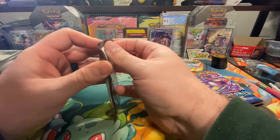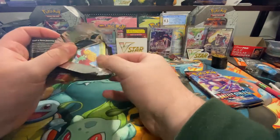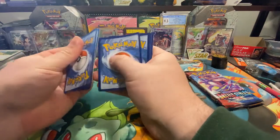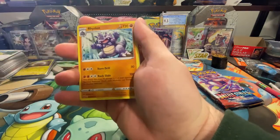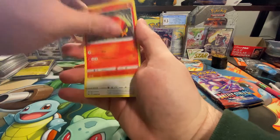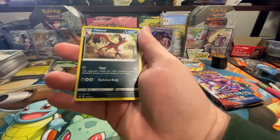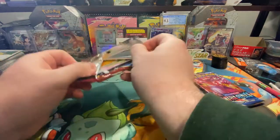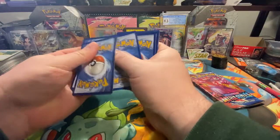Sword and Shield base — let's do it. I know we still have more Brilliant Stars to open; that will be coming soon. I might do the battle boxes again, the building battle boxes — not sure. If you can hear my son in the background, he's playing with my wife. They're having a heck of a time. I love his little laugh. He's starting to scream more. Reverse holo Pokemon Center Lady, and a Thiele is the rare. 0 for 2 so far. Hopefully we get something good.